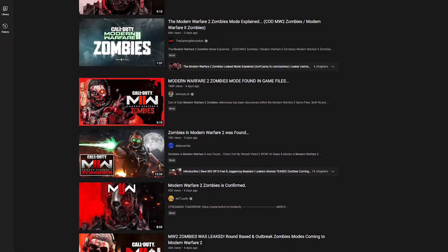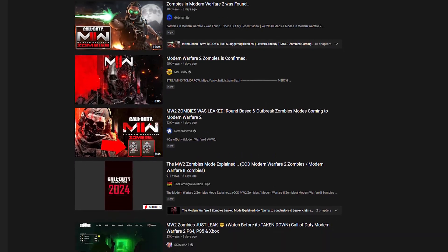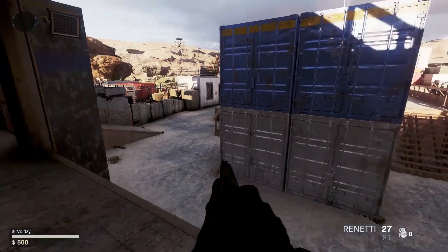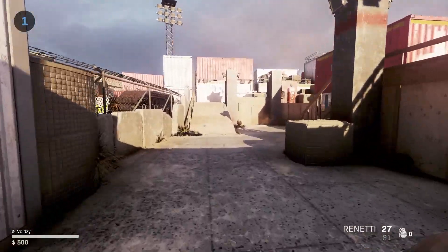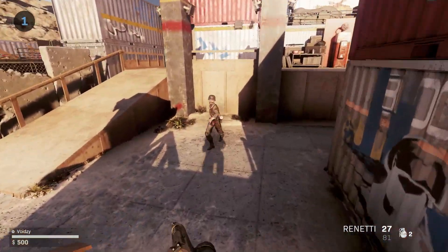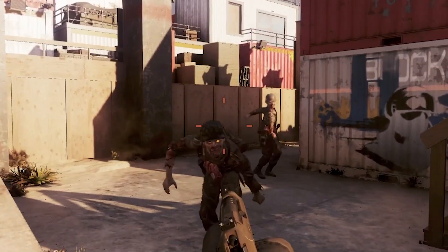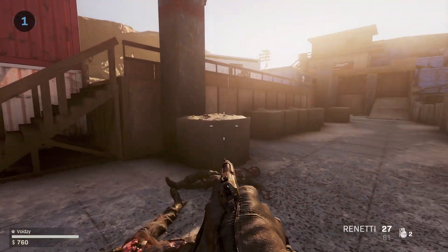If you go on YouTube right now there's probably a lot of leaks or rumors about if there's gonna be a zombie mode in Modern Warfare 2. I don't think that's what's in the game, but if there is, this is what it would probably look like. Welcome to Stacked. This is meant to be a Modern Warfare 2019 map — it was like a 2v2 — but yeah, this is probably what zombies could look like in Modern Warfare 2. This also looks like World War 2 zombie models.